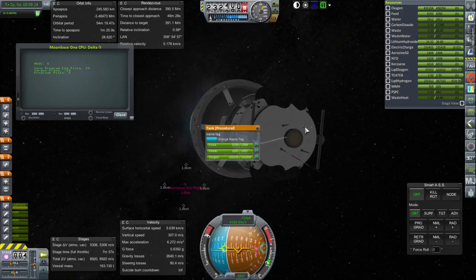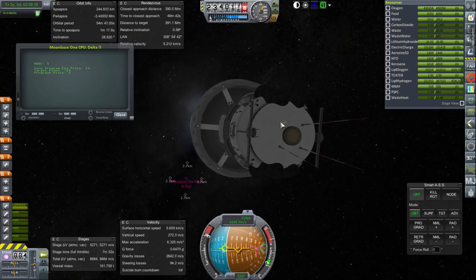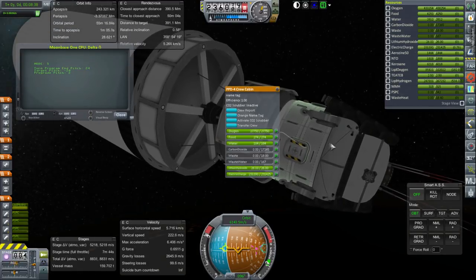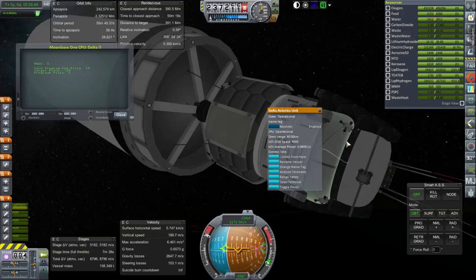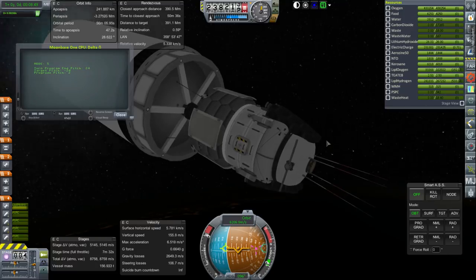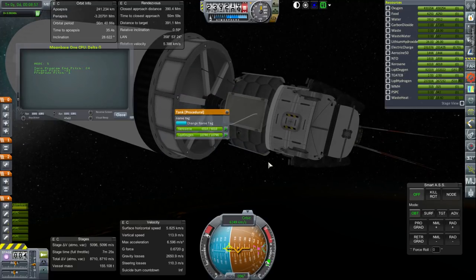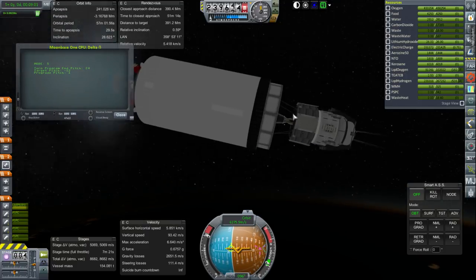Now you can see our little base — it is a tiny base. I'm a little bit worried about the power situation because the nights on the moon are very long. It does have a lot of internal power — 230,000 electric charge — but that's not necessarily enough. It also carries the Delta Avionics unit with it for uncrewed operations, and it has plenty of solar panelry. We are trying out the radiator panels to see if they can at least keep the liquid oxygen from boiling off.